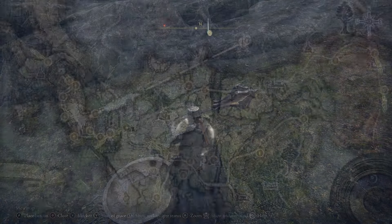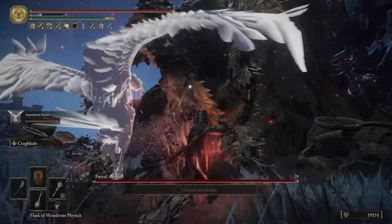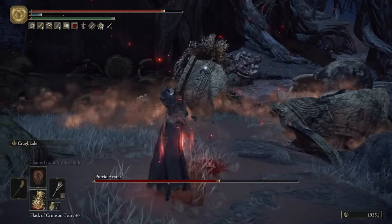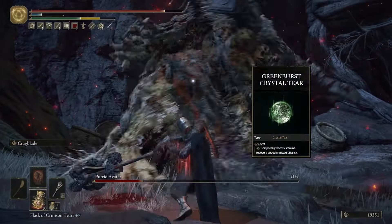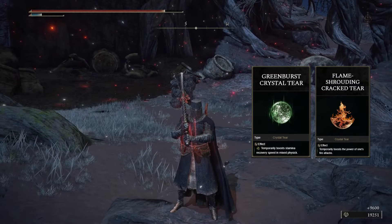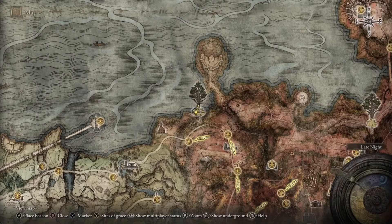With all Limgrave crystal tears found, move east into Caelid — there are five tears here to grab. Four are guarded by minor Erdtrees and one is sitting on an altar surrounded by crows. The first two are the Green Burst Crystal Tear and the Flame Shrouding Crack Tear, both dropped from an Erdtree Avatar right next to the Smoldering Church, located right here on the map.